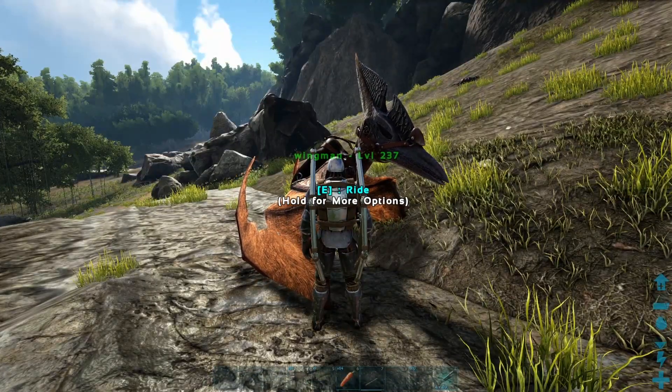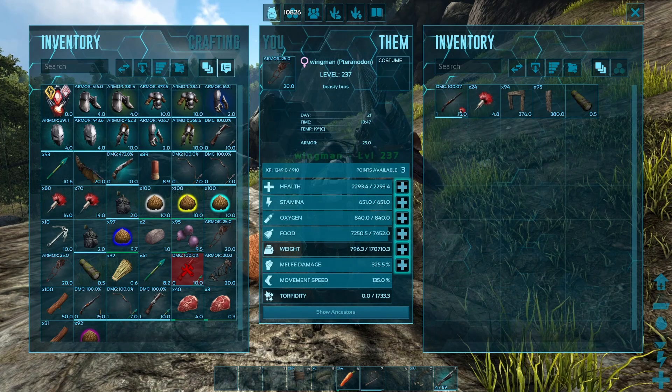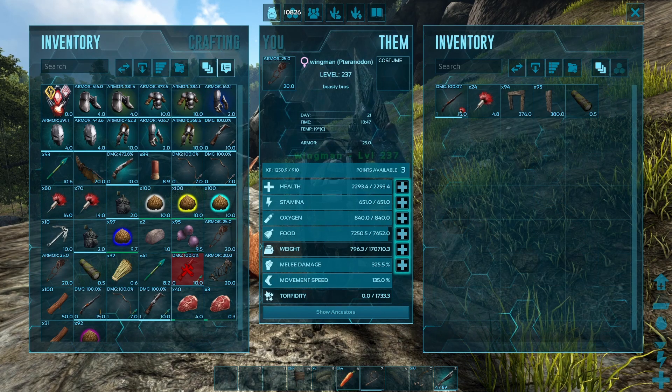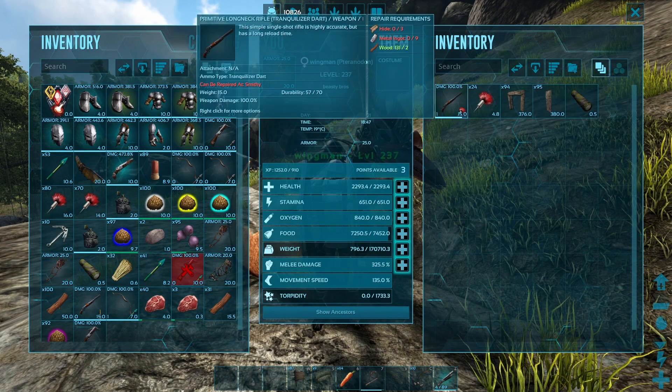The very first thing is you're going to need a couple of things when you go to actually tame an Argentavis. You're going to need a longneck rifle to actually tame the Argentavis. You can use a crossbow, but the crossbow has a 3% chance of actually killing the ARG, so I would just recommend using a longneck.